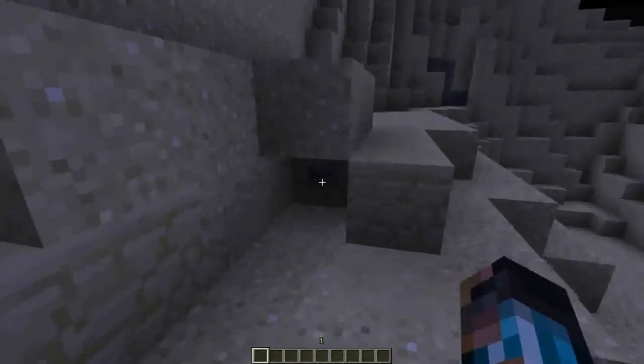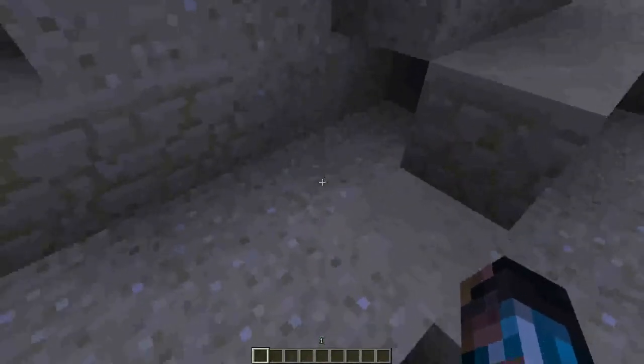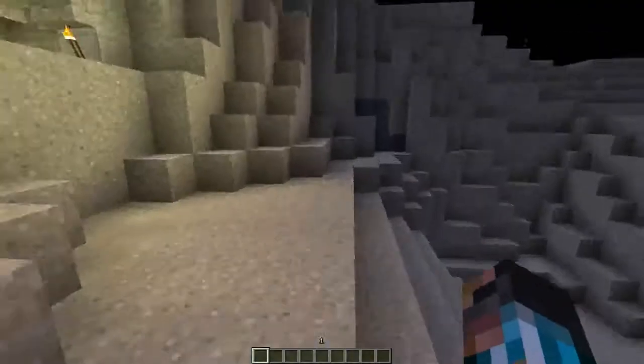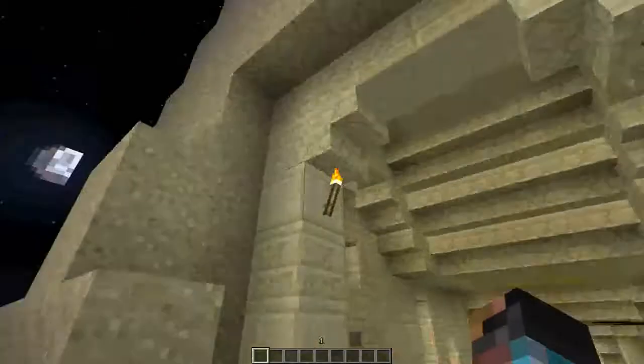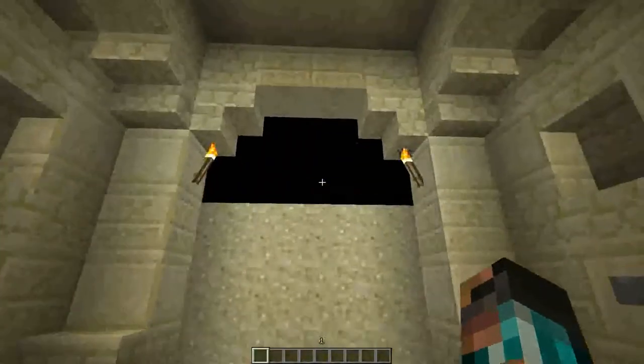There's a sand block right here that just went down revealing a button. When I press this button, something will happen, but the sand block will come back up so you can't get to this button again. You press that, sand block comes back up, and my door is revealed. And now we are in my base.